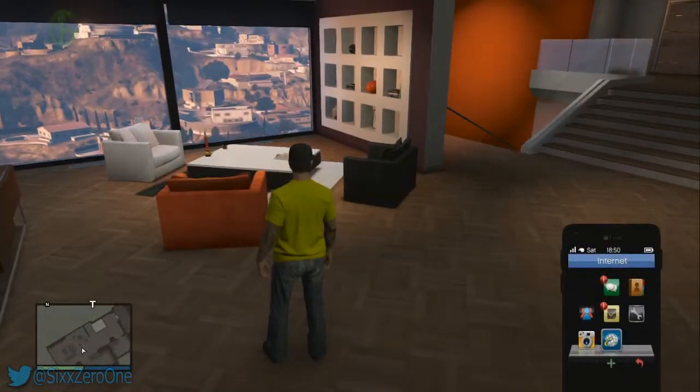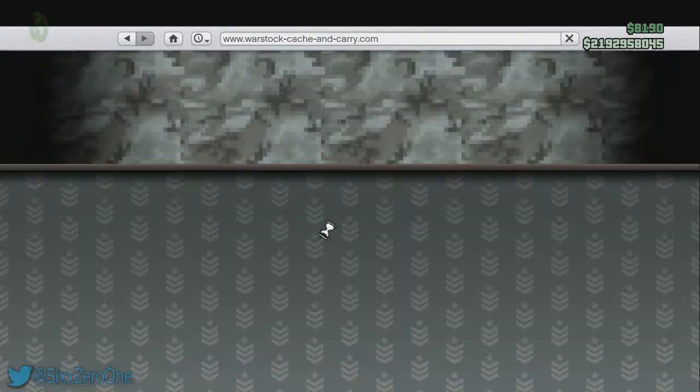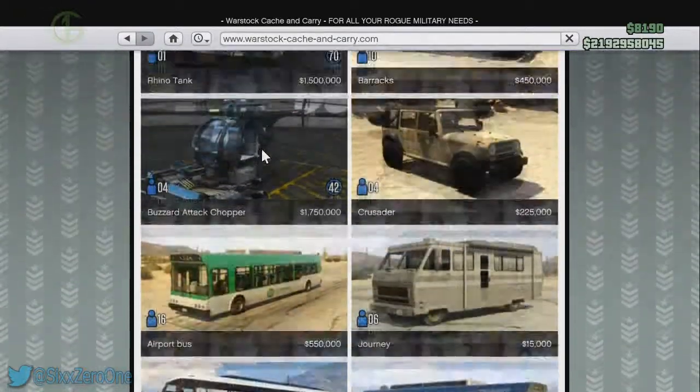What you want to do is go to your phone, go to the internet, go to Travel and Transport, then Warstock Cache and Carry. As you can see, I cannot click on this. This also works for the tank as well.